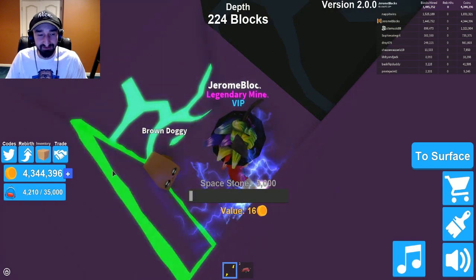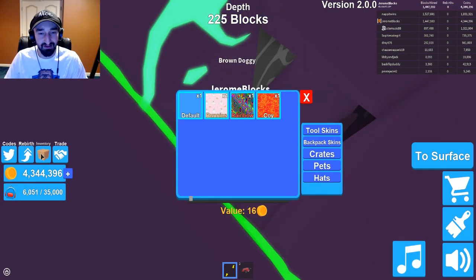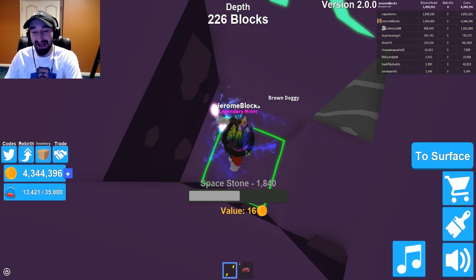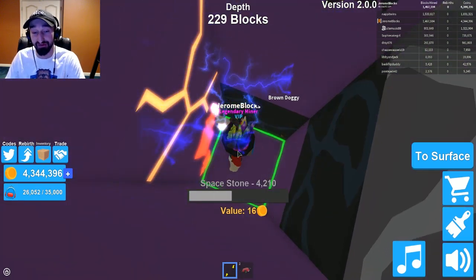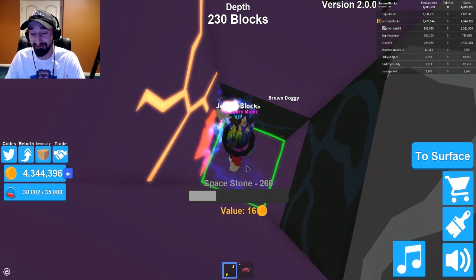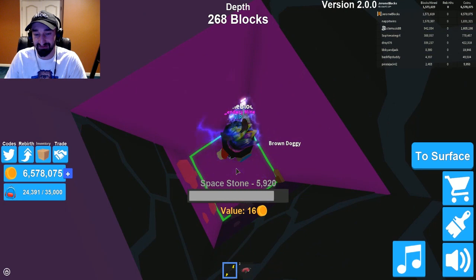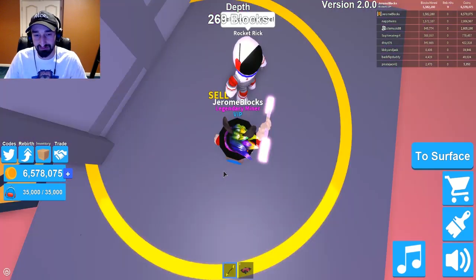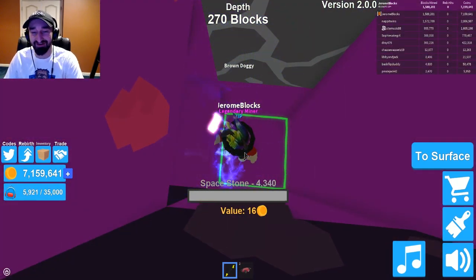Rebirthing costs 10 million coins so I'm not quite there yet. What does rebirthing do? It gets you ore value doubled instead of 1.5 times. I found a Builder Man egg — I don't know what these eggs do. You keep finding them but you can't hatch the ones you find in the world — only eggs bought from the shop can be hatched. It might be a coming-soon feature, or they might just do nothing as a good luck thing. Alright, 7,500 stone depth — you're already at 6 million, you're definitely going to make it.